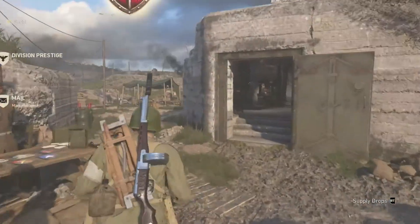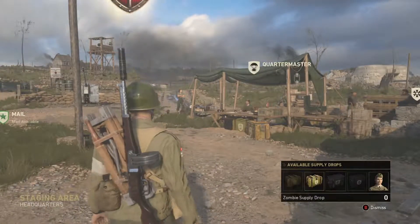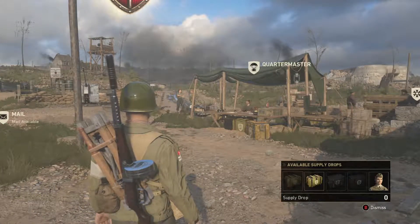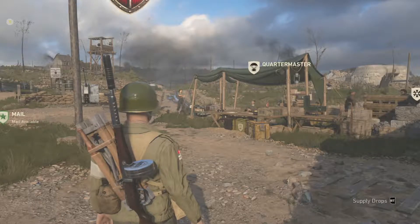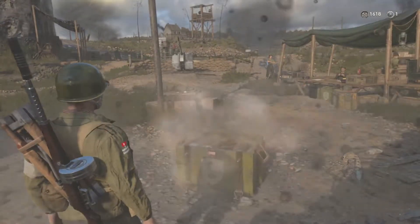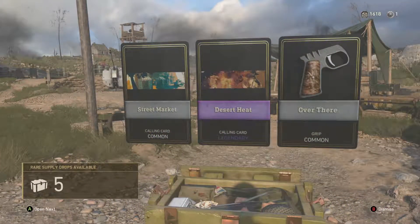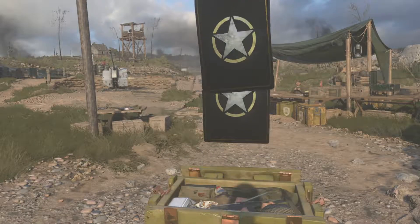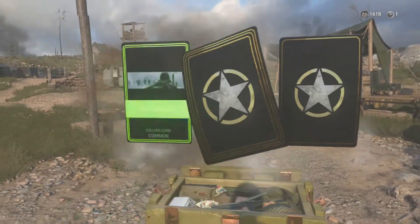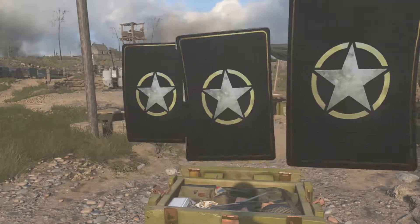We also have some supply drops that we're going to open right now. We have six rare supply drops and no regular supply drops. We're going to try and shoot out supply drops every time we get 10 or maybe even 15 of those. If you want to see more of those, just let us know and we'll focus on contracts that have to do with supply drop rewards.